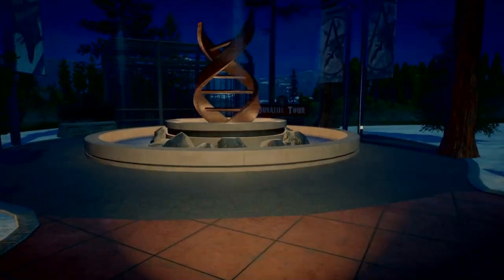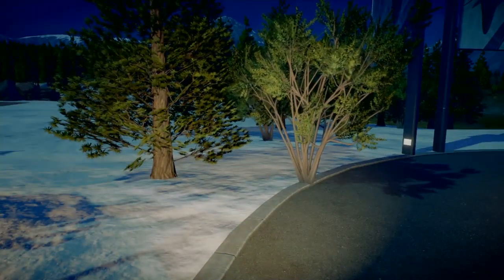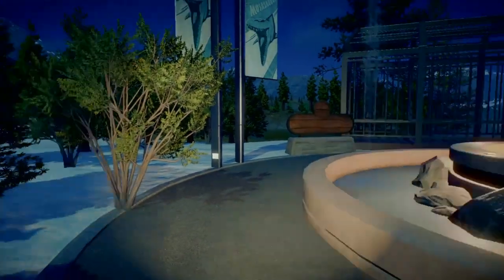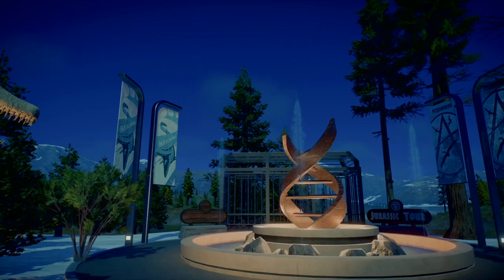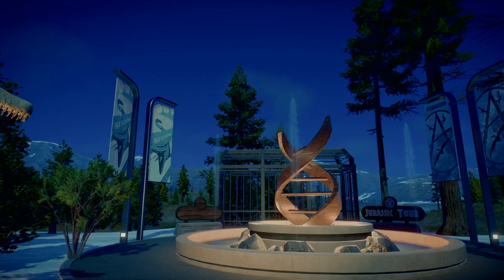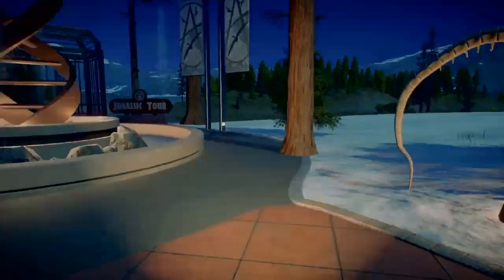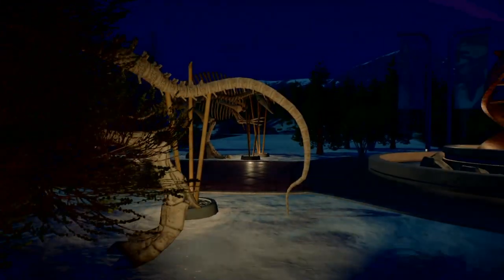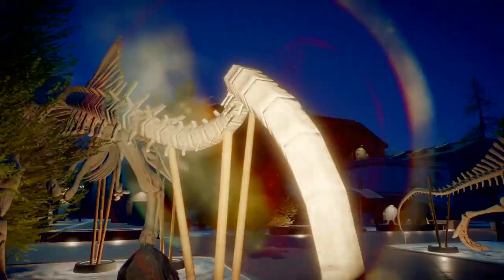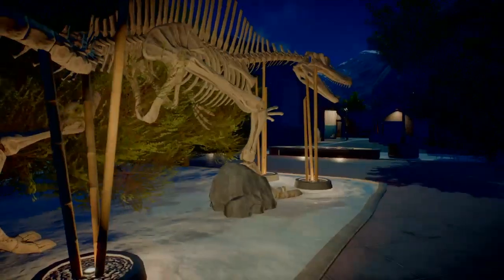One thing you may notice is how close you can get stuff on the path - like most of the scenery items. If you look at the trees, you can actually put them on the path as well. All of this right here is not part of the paid DLC - this is the free stuff. And interestingly, you can actually have objects go into each other. Like, the Spinosaurus Skeleton is actually partially going through the tree, which is just awesome.